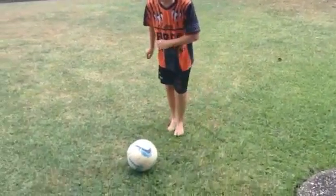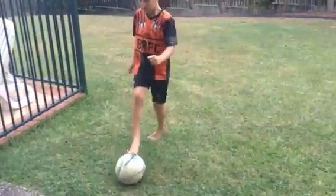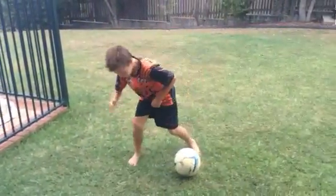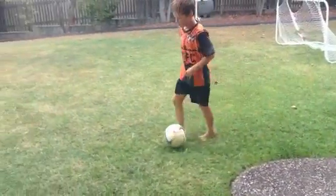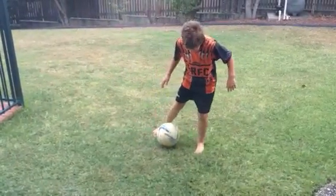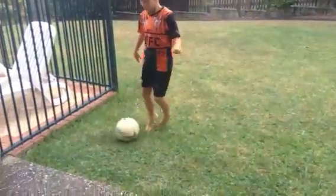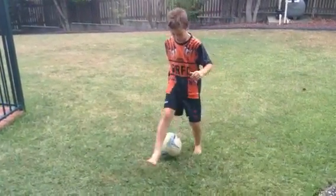Side step push — you put your shoulder down and go there. You can do it the other way like this. Next one, the left foot step over. You put your left foot around the ball, it will go right out. It's like the same on this. Just around, boom.